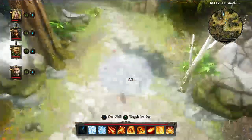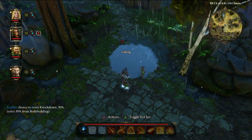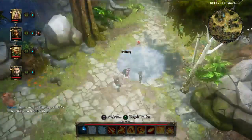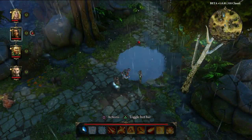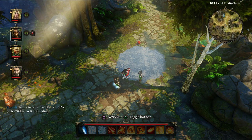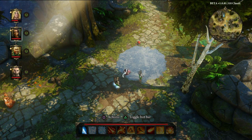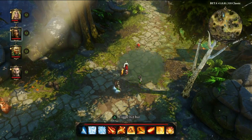Now I select a lightning skill — that's making me electrify the water. And if I do that again, I'm going to freeze the entire thing. So that's just the base elemental interactions that you have. You have your hot bar at the bottom. You can toggle it and reconfigure it whenever you want. And if I walk on the ice, I will fall on my ass.